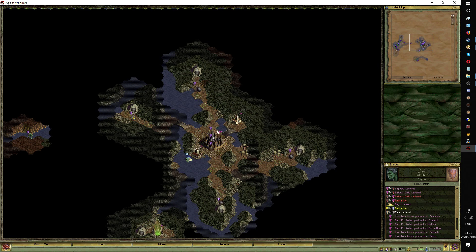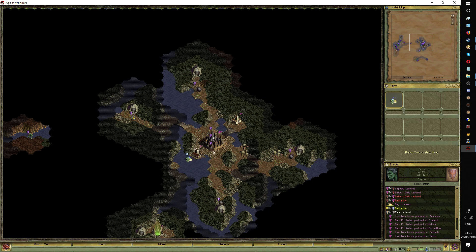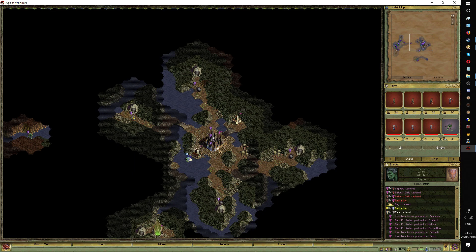Moving them forward like that was a bit of a gamble, because he might double back and scout me here. I'm not sure. He can actually scout me there. He can move seven hexes with this lurker.